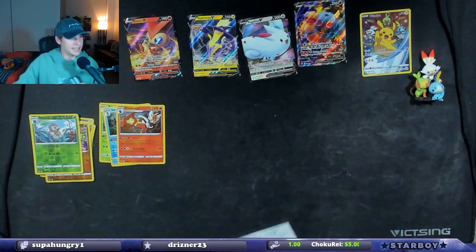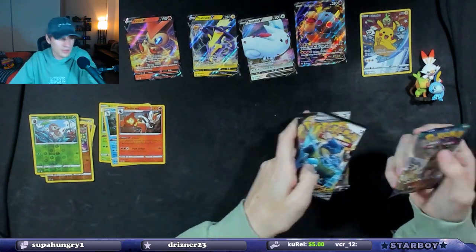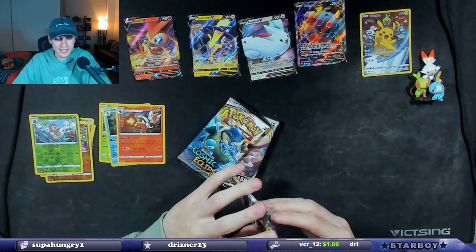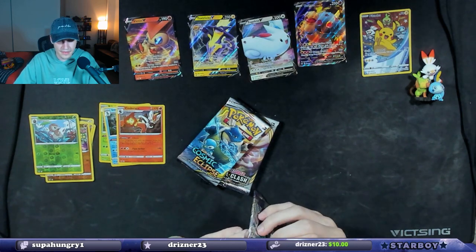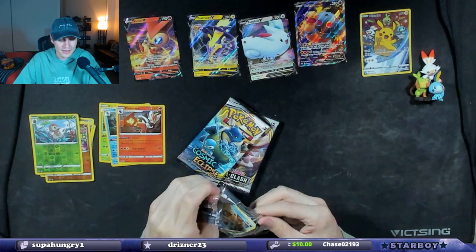That's the reason I got the box — I just saw the promo and I was like, I have to get it. I'm going to do something stupid just because I like doing this: I'm going to look at the color of the code card, and if it's white we're going to save it for last. If it's not, we're just going to open it.